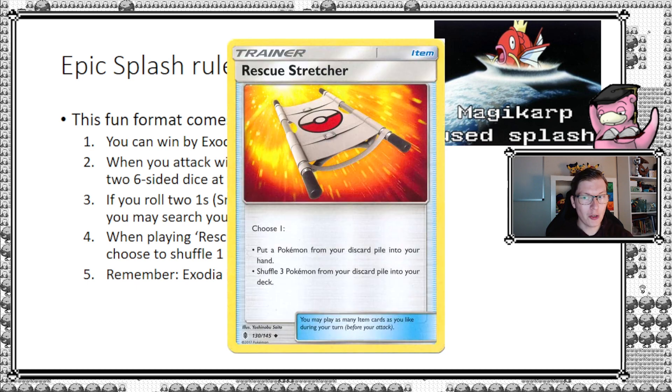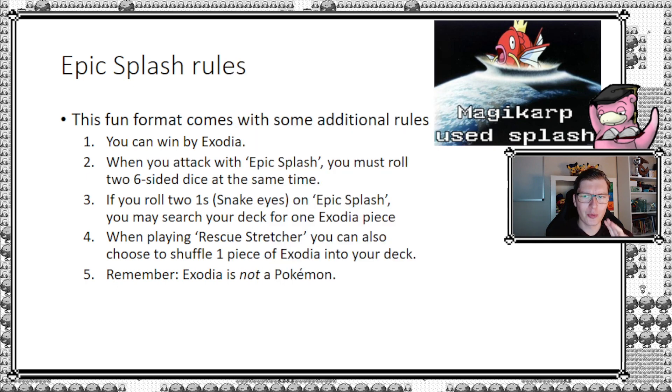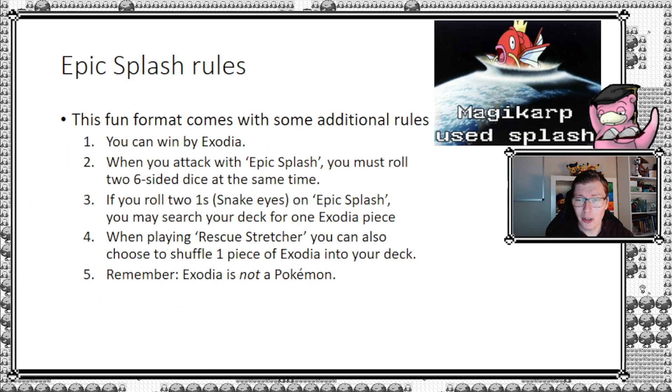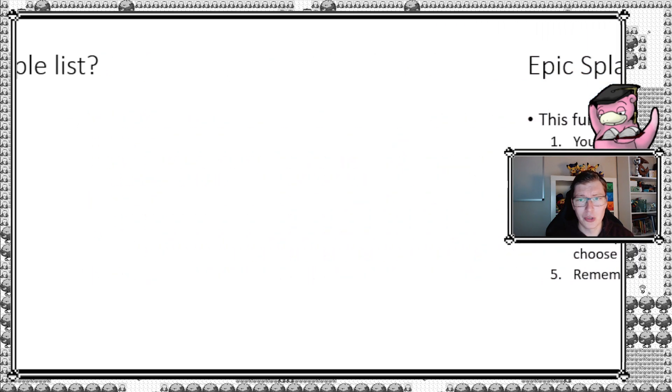When playing Rescue Stretcher, if it's in the list, it also receives an errata: it gets an additional option where you can choose one piece of Exodia and shuffle it into your deck, otherwise the card would be too good. Importantly, Exodia is not a Pokémon, which means all cards that search for Pokémon cannot search for Exodia. Otherwise, standard rules apply: you win by drawing all your prize cards, by deck out, by benching out, or by Exodia.